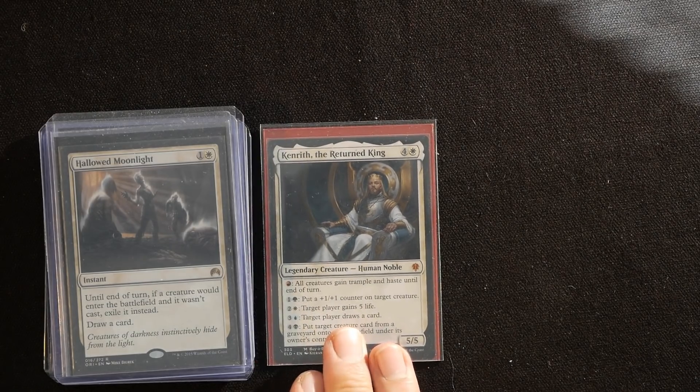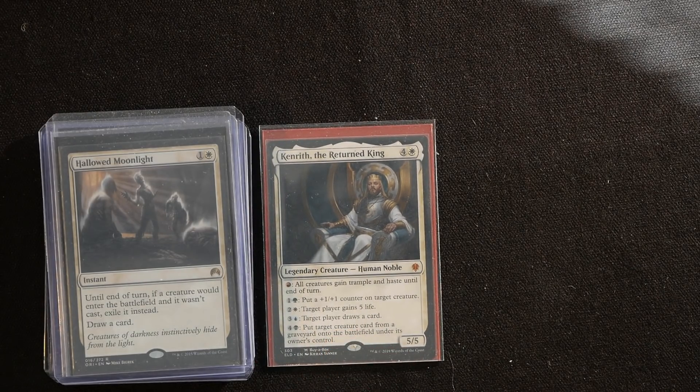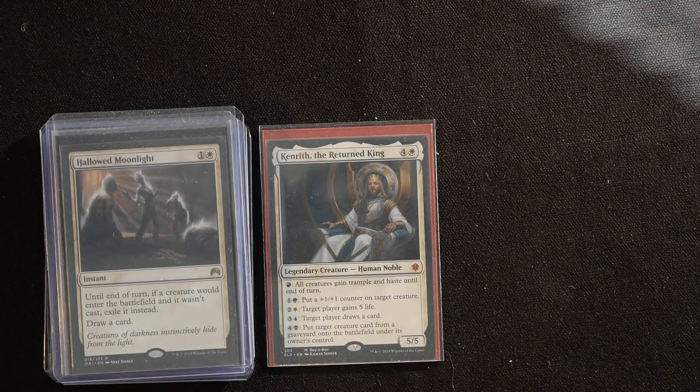There are a lot of different interactive cards here to slow down our opponents' game plan, while we keep digging through our deck and finding more interaction in the form of new cantrips, but also tutors, ramp, and eventually our combo.